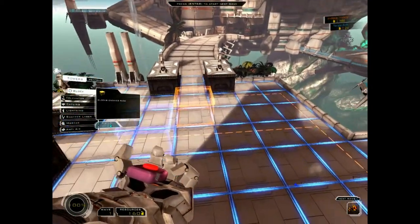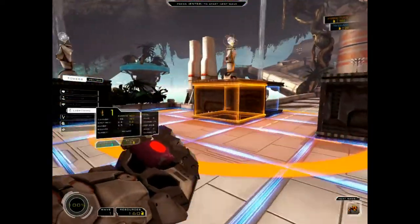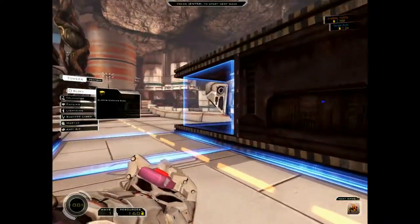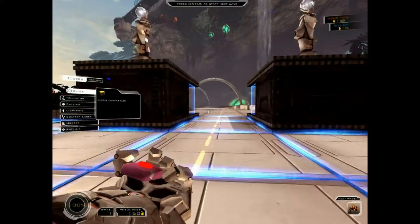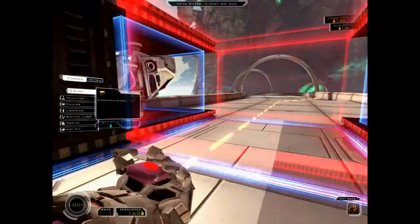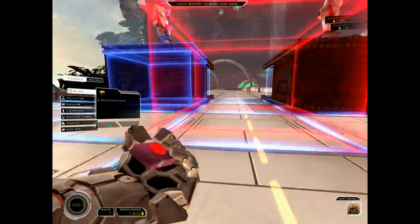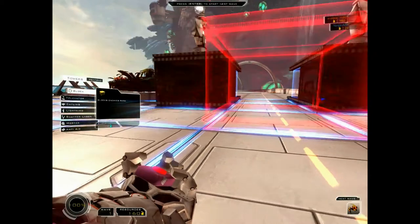So I put a block down, then I place something. Basically, yeah. So are they coming from here? They come from both sides — that side and this side. And you've put blocks in there, yeah. It's just basically your box-standard tower defense, but you're in the game shooting rather than just watching.